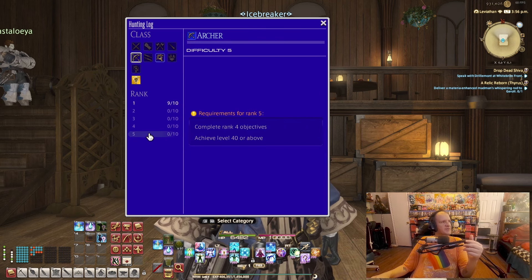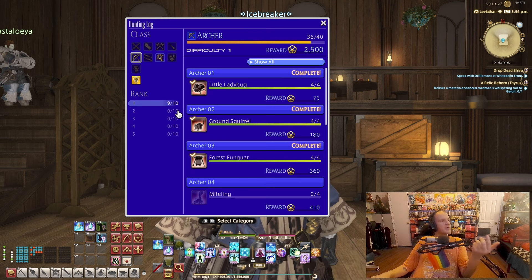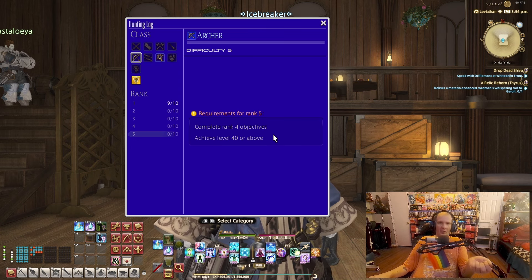The rank system is broken up into five tiers. Each tier will require you to do a certain amount of experience and leveling. Rank one is automatically unlocked; tier two will require you to not only complete rank one but also be level 10, and so on — with tier three being level 20, four being level 30, and five being level 40.